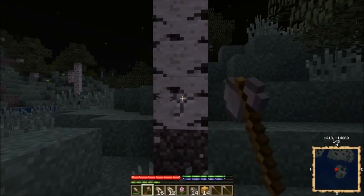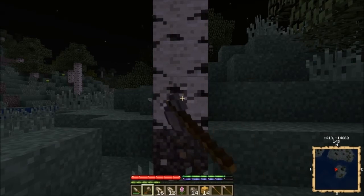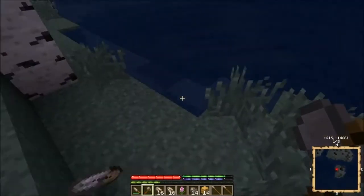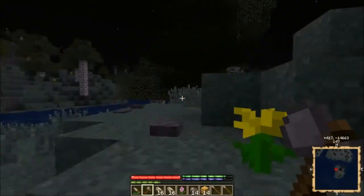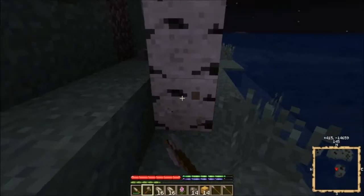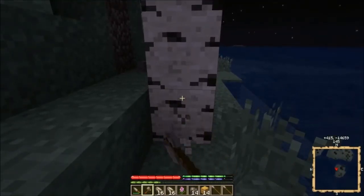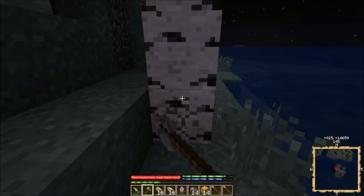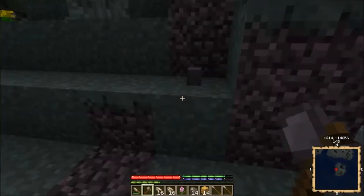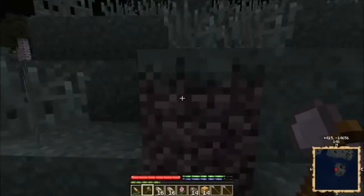Note that when I cut down this tree, watch the durability of my axe — it drops by one for every log in the tree. So you're not getting free chop-downs; you're still paying durability. And you're still not getting all the logs back either, which is kind of bad.